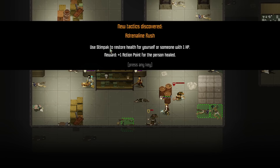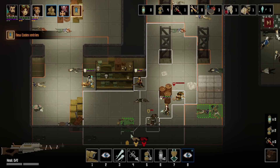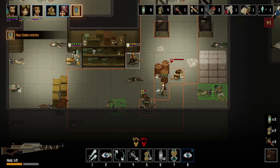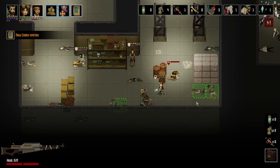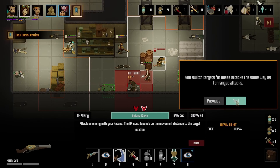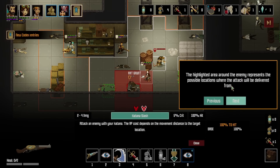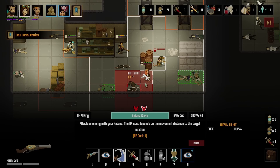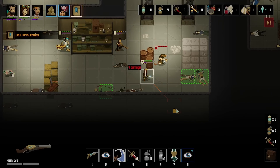Adrenaline Rush — use a steampack to restore health for yourself or someone with 1 HP, plus 1 action point for the person healed. Okay, alright. That was not enough. Right, so melee attacks cannot miss. The highlighted area around the enemy represents possible locations where the attack will be delivered from. You execute melee attacks by selecting a tile inside the highlighted area.